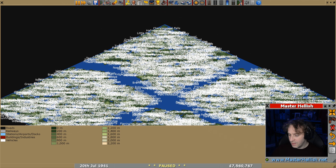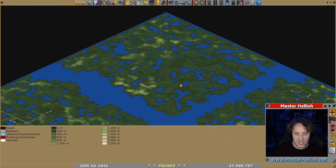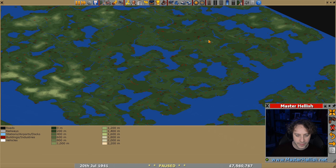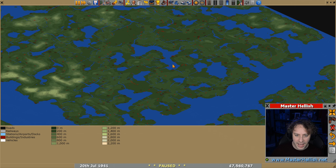Let's start with the world map — we'll zoom out and get rid of the town names so we can actually see it. This is the no train zone: lots of hills around here, some flat land in the middle, and a lot of water in this area which could be a good area to work in. Let's zoom in a little bit.